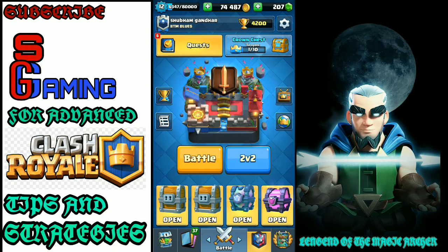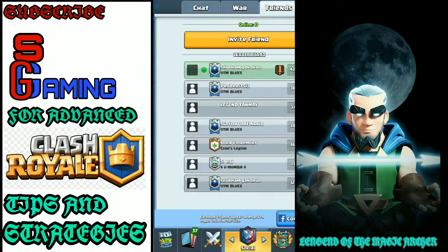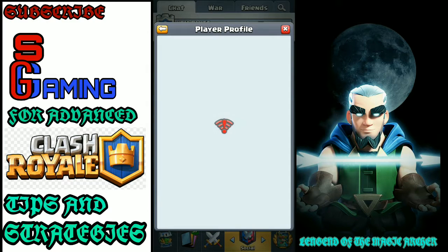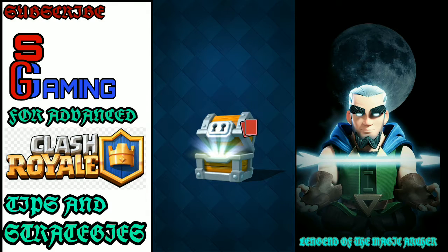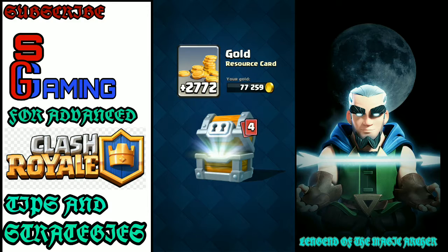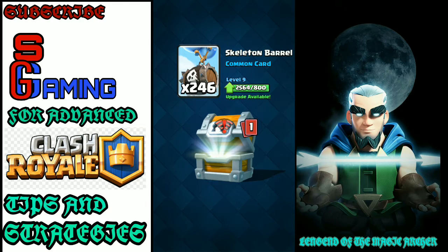Let's start the video by opening the worst chest. All the chests are good, but among these the worst are giant chests because there is very less chance of getting a legendary in those. Let us open the giant chest and hope we can get something good. It's gonna be a bit laggy, but still a chest opening is a chest opening. We got 2277 gold — pretty interesting number, same if you reverse it — one PEKKA, 15 giants, skeleton barrels, and hog riders.